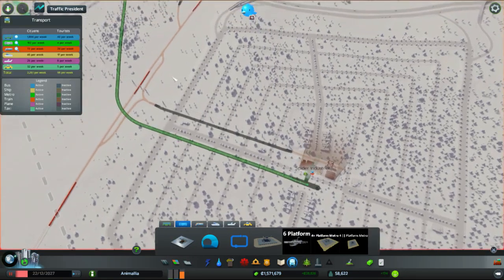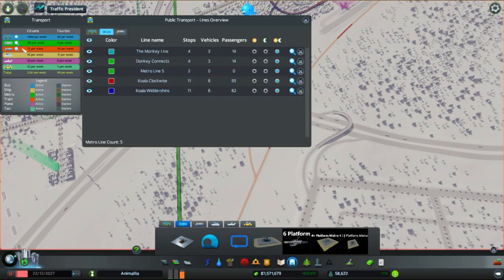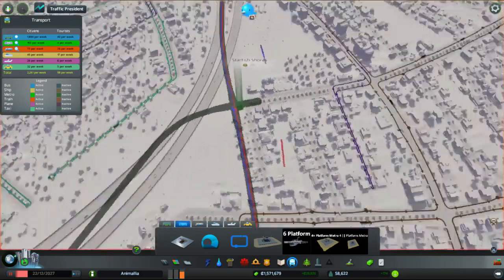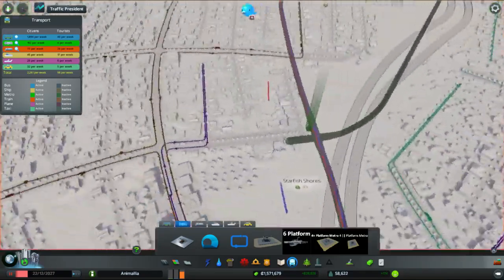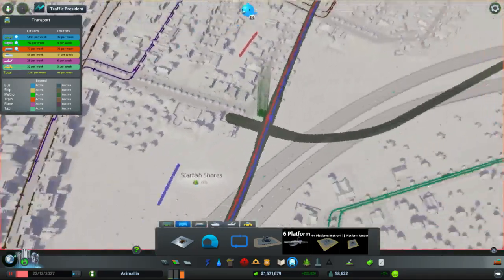Public transport - we've got a new line in, which is the train line, which we should probably colour and name. So it's the Spider Connects, and we are going to colour that one black. Why? Because that's the colour of spiders. So we have a black line that connects in to this exchange point on Starfish Shore, so we'll also put a new metro station in.